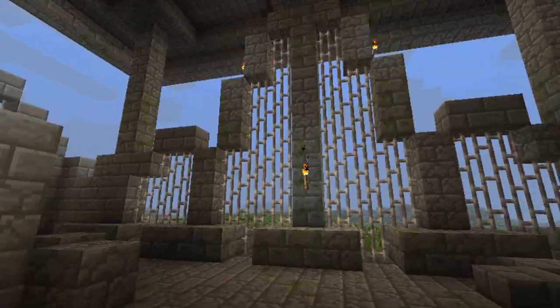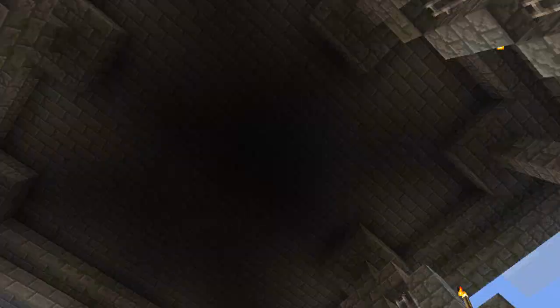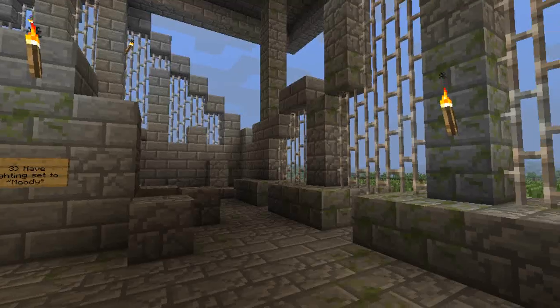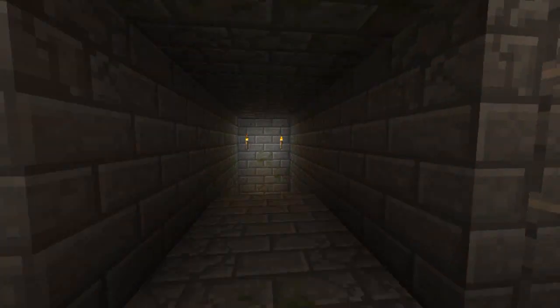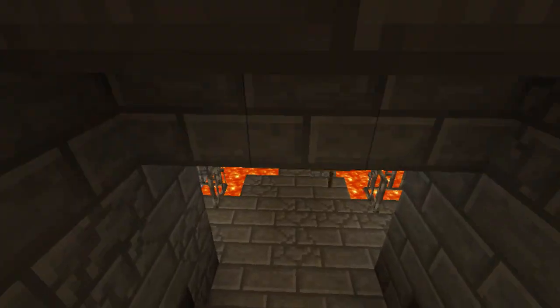The first thing you'll notice is you're in, like, this Greek Parthenon-like thing. This took me a long time to build, and I mean, look how pretty it is. Obviously it did. So I just did this in creative mode. I didn't use any cheese except the flying and stuff.